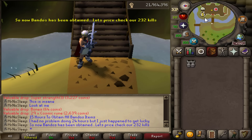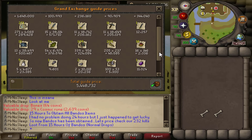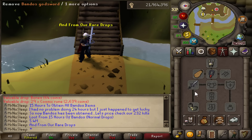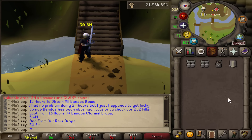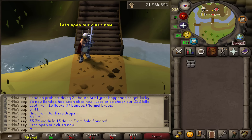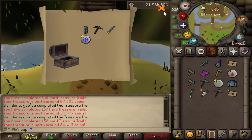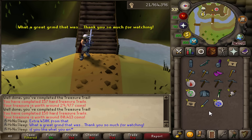Let's price check our 232 kills in this video: 1.6 million in GP, 13 rune platebodies, 15 snapdragon seeds, 15 rune two-handers — a total of 5.4 mil just in normal drops, plus two long bones. From our rare drops: two Bandos boots, Bandos chestplate, and the minion tasset drop — 50.3 mil from those. 55.7 mil total made in 15 hours from soloing Bandos. Not that GP matters on an ironman, but it still needs to be said. Opening five hard clue caskets, we got some nice ancient vambraces and a Guthix stole, which I actually really needed for future clue steps — about 450k from the clues.